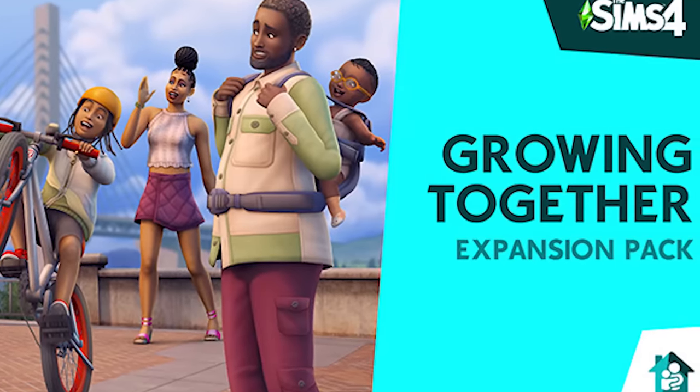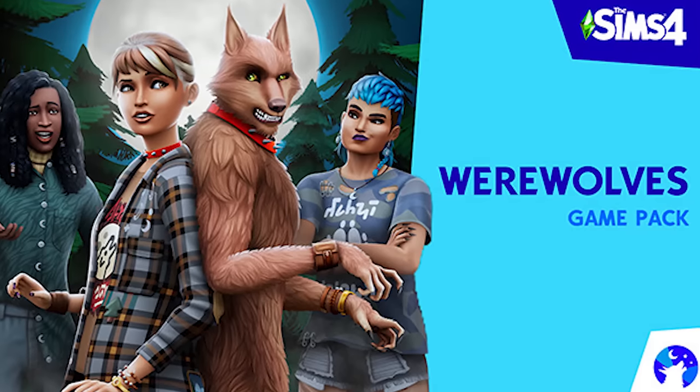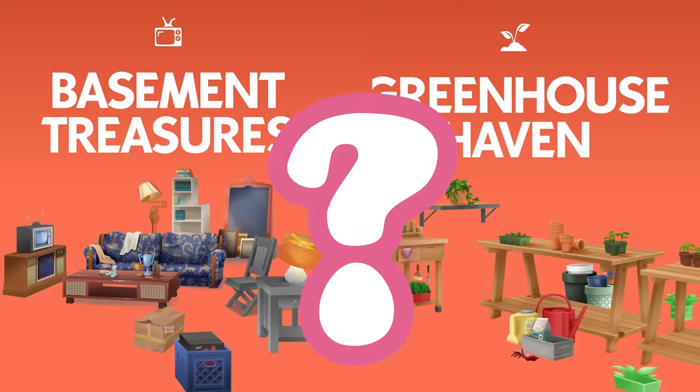But anyway, today in The Sims 4 we're gonna be building a house using only the three newest packs. At this current moment, the three newest packs are The Sims 4 Growing Together, The Sims 4 High School Years, and The Sims 4 Werewolves. You might be wondering about the kits as well - I don't think I'm gonna be including those in this challenge. We're just gonna focus on the packs. Plus I might do another kit video coming soon anyway.